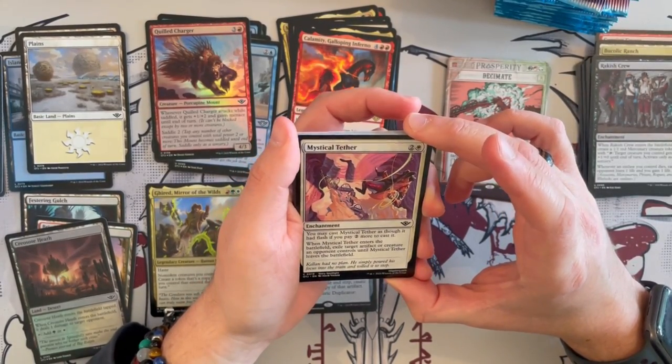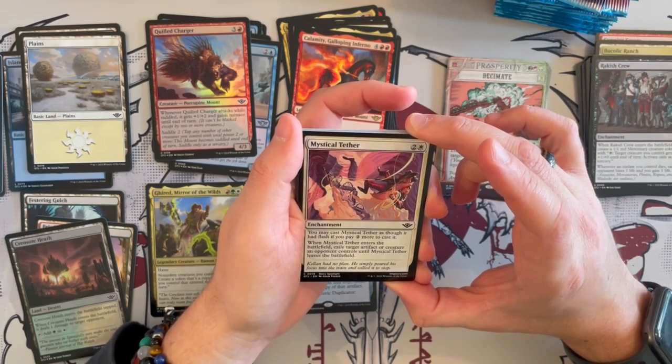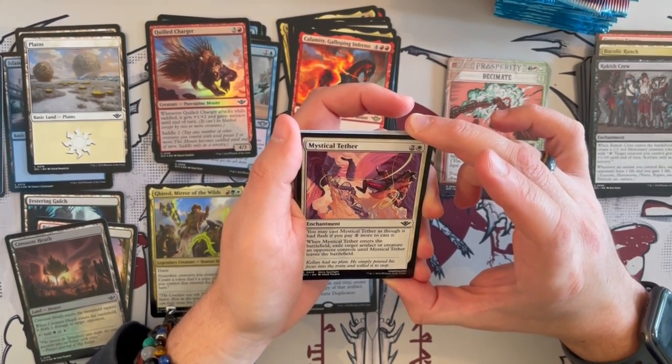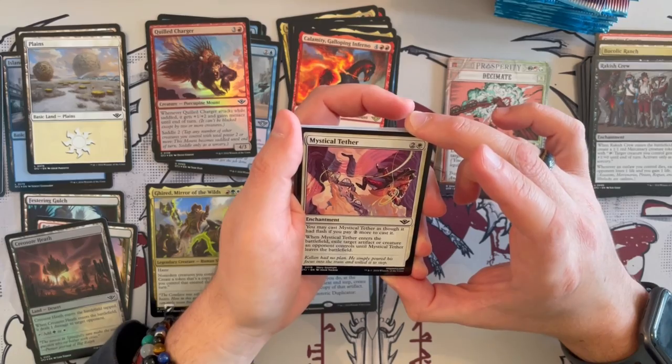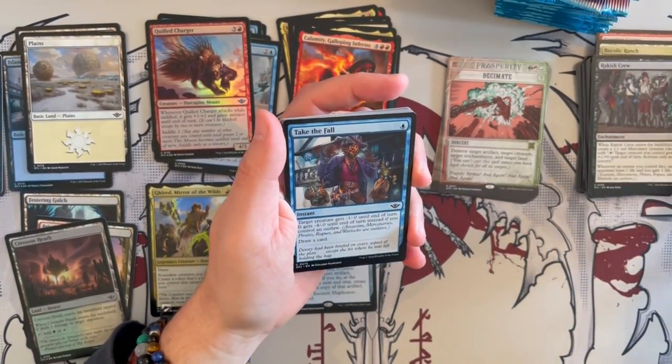Mystic of Tether — you may cast it as though it had Flash if you pay 2 more to cast. It's an enchantment. When it enters the battlefield, you exile target artifact or creature an opponent controls until it leaves the battlefield. So in Limited, that's good removal.